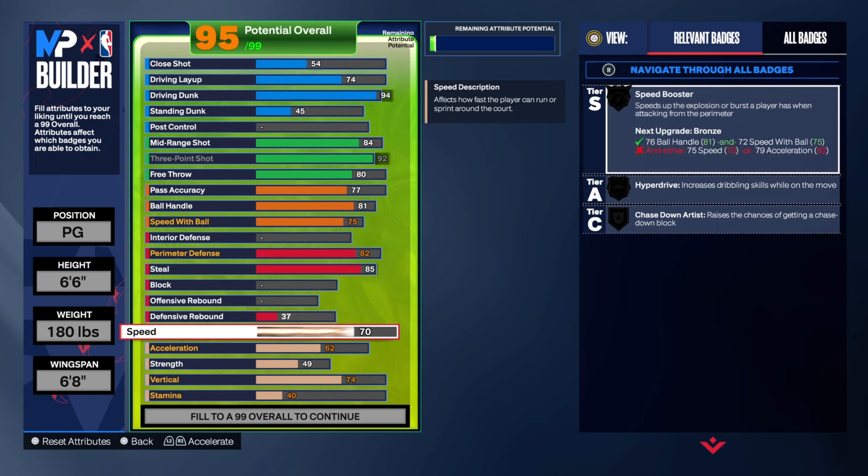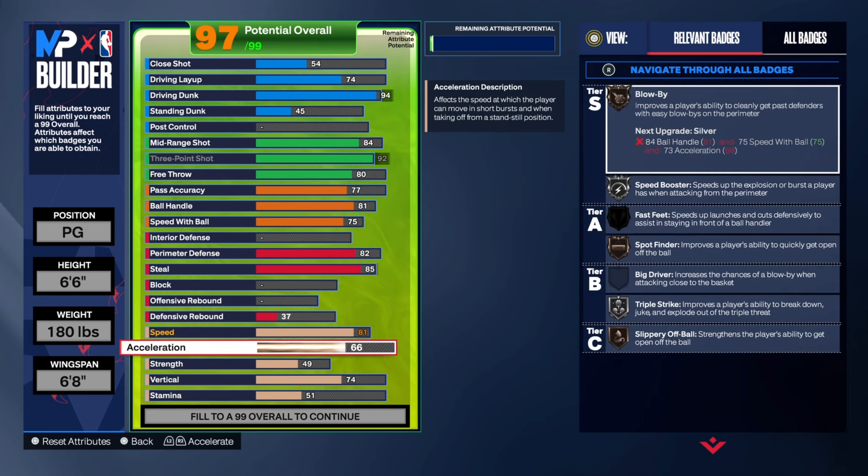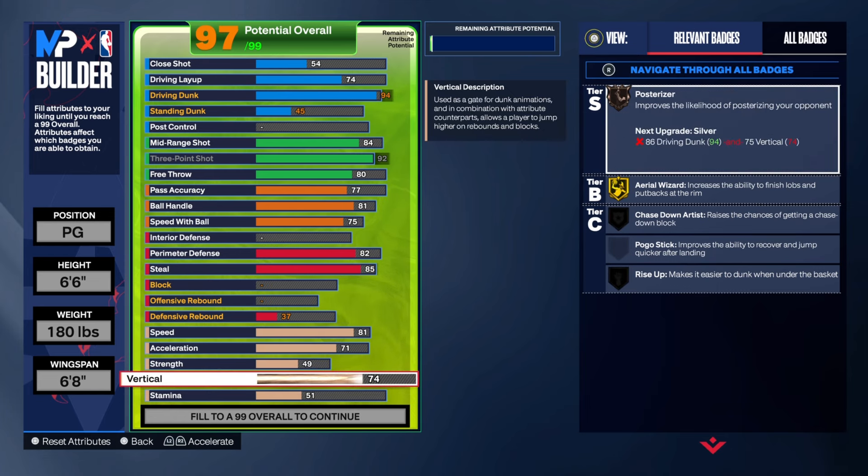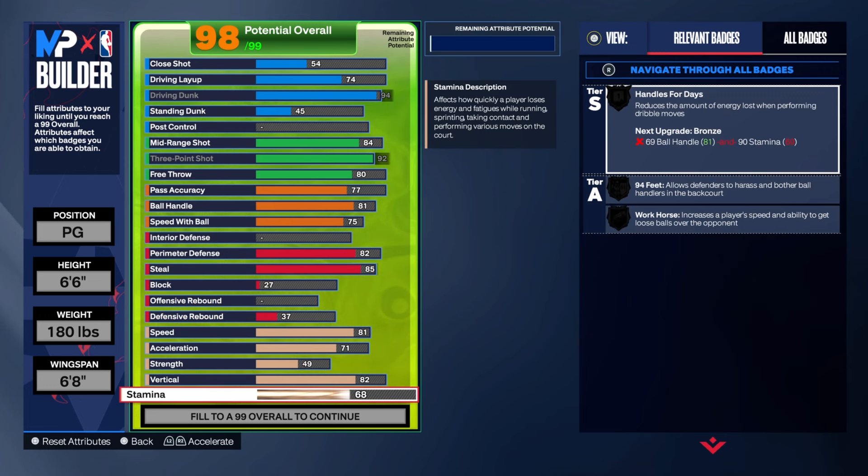For physicals, speed you go to 81 and acceleration 71, so you have every speed boost and related badges on silver. Vertical you go to 82 to have the Michael Jordan Dunk Package, and the rest of the points you spend on stamina.